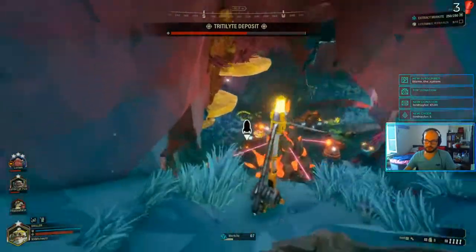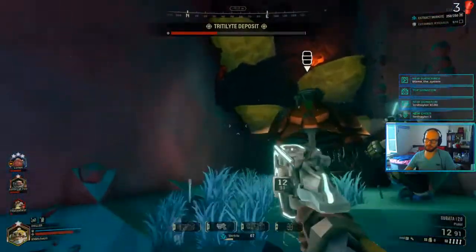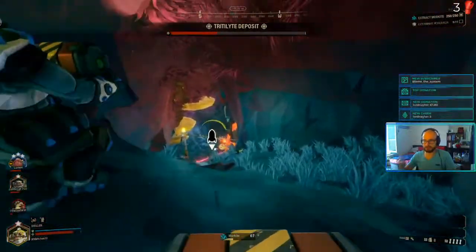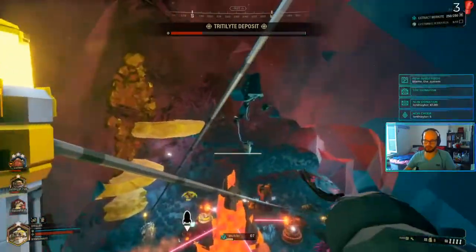Sometimes you get really lucky with positions just like this — it's just insanely easy. The rest of the team is downstairs taking care of things and we're just up here tossing out Ice Spears.